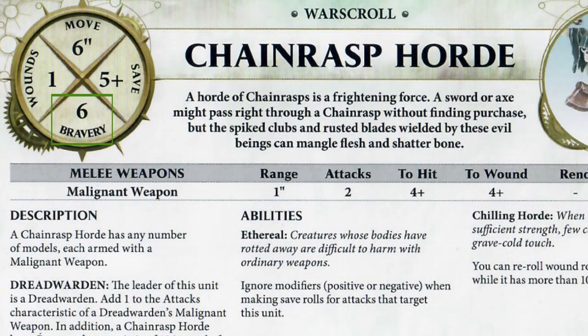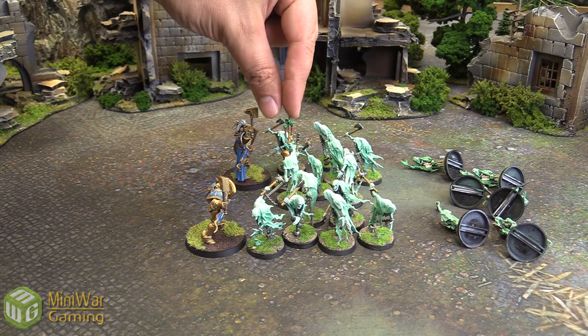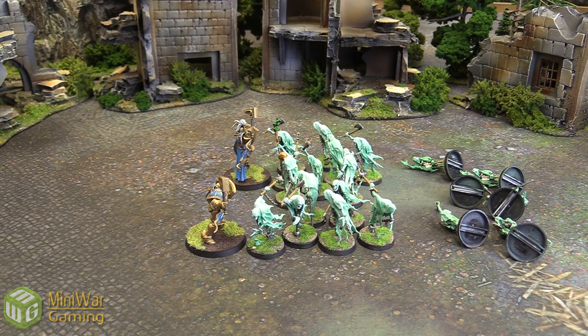The Chainrasp Horde, on their War Scroll, also has a bravery of six. But with a Dread Warden present, they count as having bravery ten instead. A lot of undead units have a bravery of ten to represent how much they just don't care about being killed. The Chainrasp Hordes are a little different because they will flee if there is no Dread Warden nearby. Luckily for the Nighthaunt player, there is a Dread Warden right here, so they have bravery ten. Having lost six models, we roll a four, add six, get ten — they did not fail. And since they still have fourteen models left, they actually count as having a bravery of eleven.